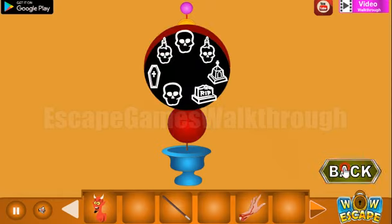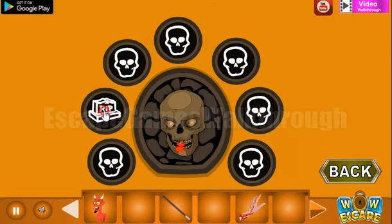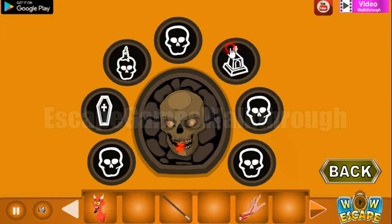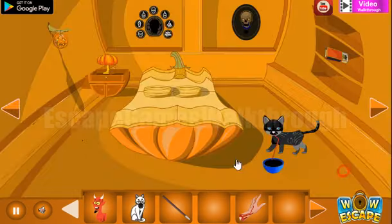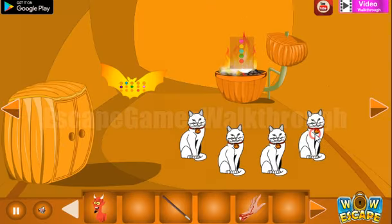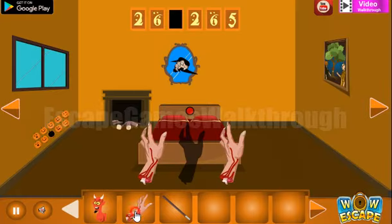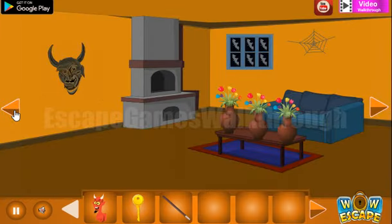Here's another hint with different skulls — and here they are in two sets: a coffin, a skull with a candle, another skull, one more skull with a candle, a gravestone, a gravestone, and another gravestone. Now we have all four cats to get the hand, and two hands go here to get the key.